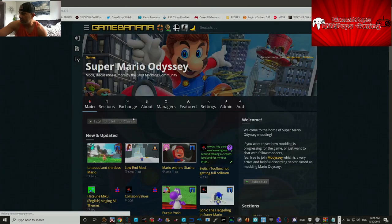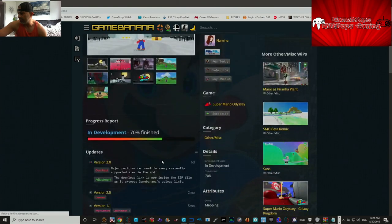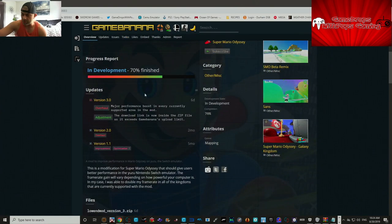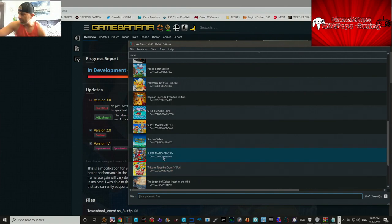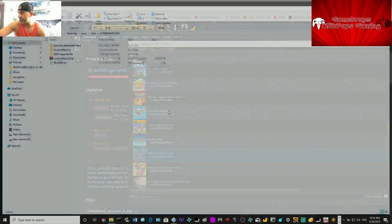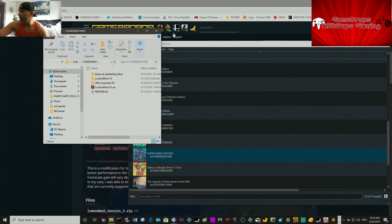There's also a secondary mod we're going to use — it's called the low-end mod, made by Namin. You add that into the Yuzu emulator. Here's the emulator — right-click mod data location, and this is where all your mods go.